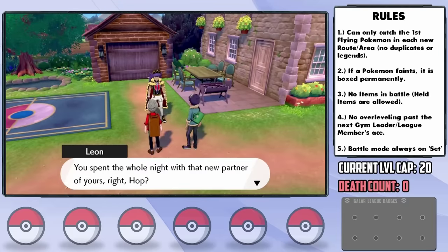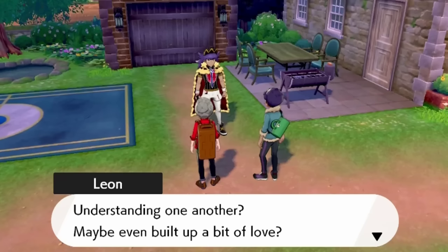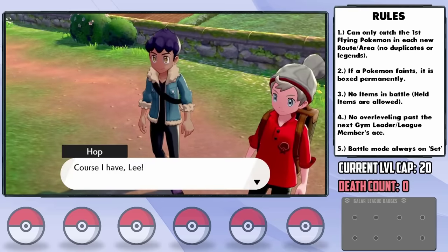Leon says to Hop: "You spent the whole night with that new partner of yours, right Hop? You two getting on alright? Understanding one another? Maybe even built up a bit of love?" Either he's talking about a type of partner we're unaware of, or this man needs to go to jail immediately.